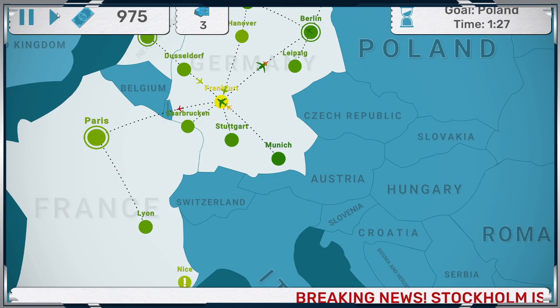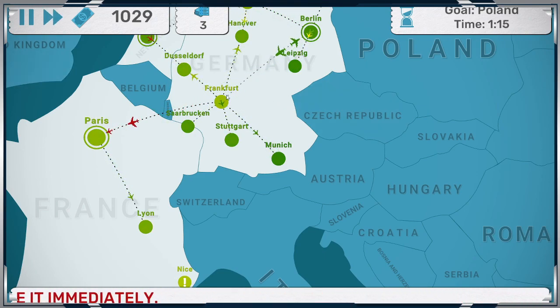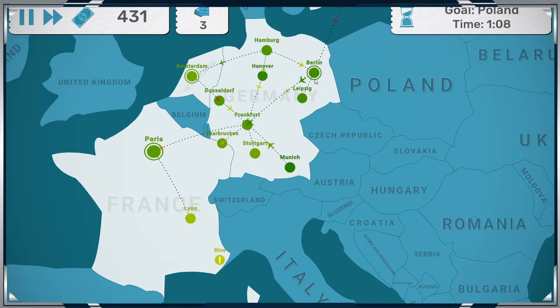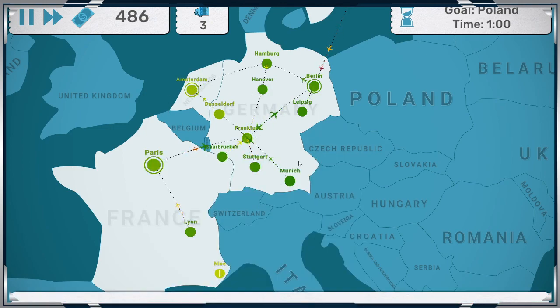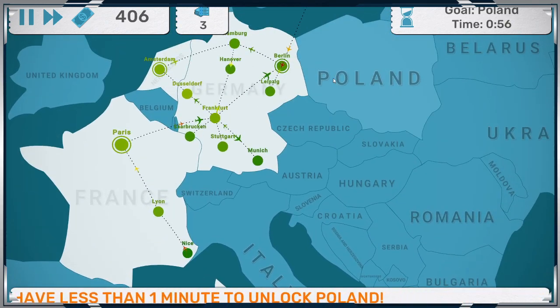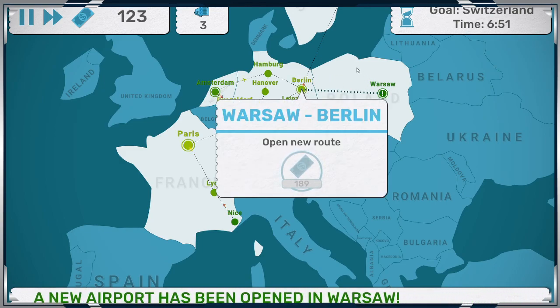Let's see if I made the right decision. Look at that — $1,600! Paris and Lyon. Upgrade. $189.